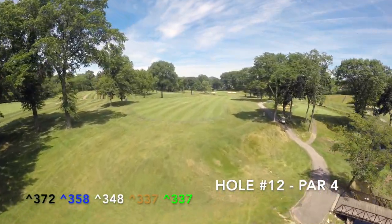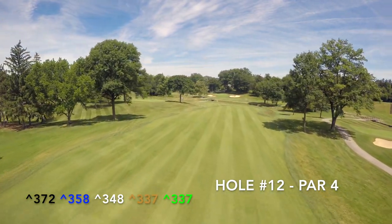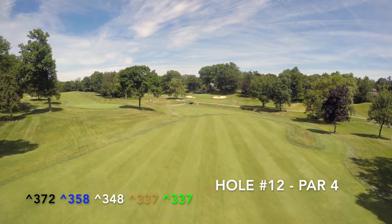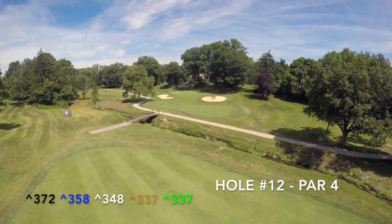Players face a blind tee shot on hole number 12 and must decide if they will hit to the top or bottom fairway level. Players on the top fairway level will face a mid iron into the green, while players who hit the bottom will have a wedge in. The green is protected by bunkers left and short right and has a false front, sloped from front to back making distance control a premium on your approach shot.